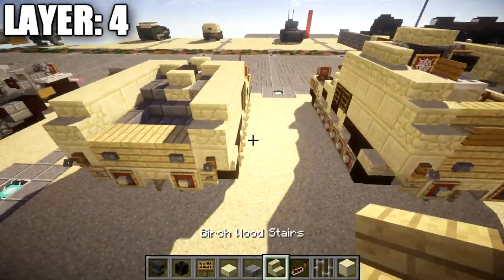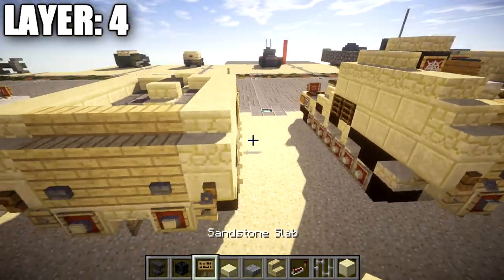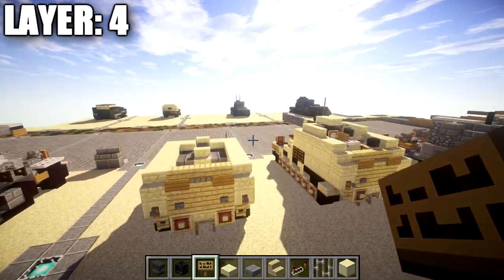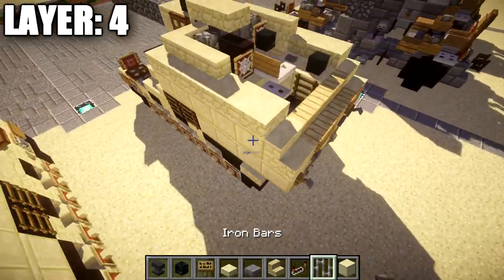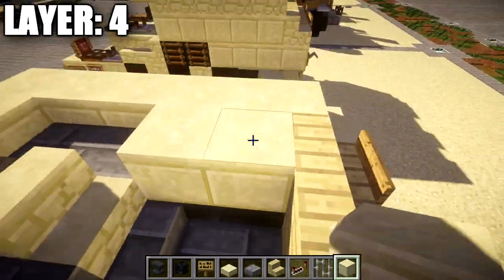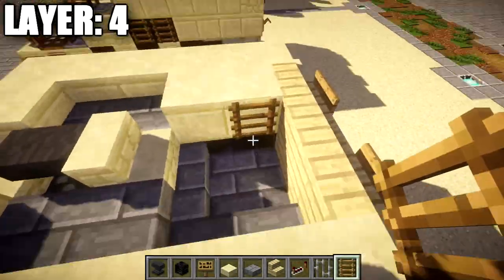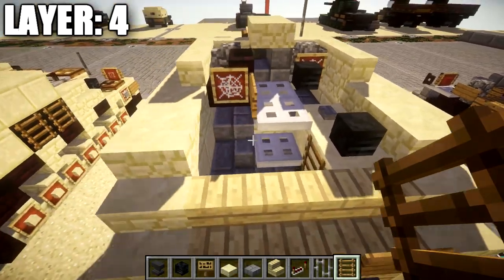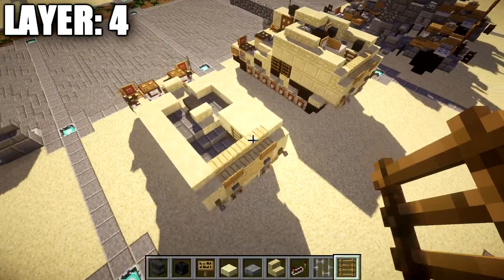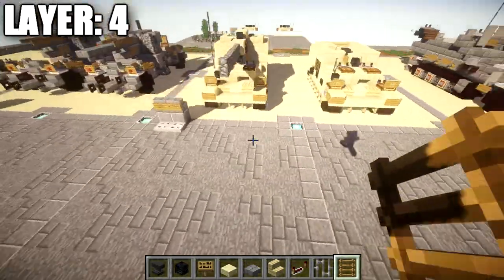Place a row of three birch wood stairs across the middle between those sandstone stairs, followed by a wooden trapdoor off both outer birch wood stairs. For the interior, place a row of two smooth sandstone blocks on the right side, and on the side of the smooth sandstone block place a wooden trapdoor. That wraps up layer four — moving on to layer five.